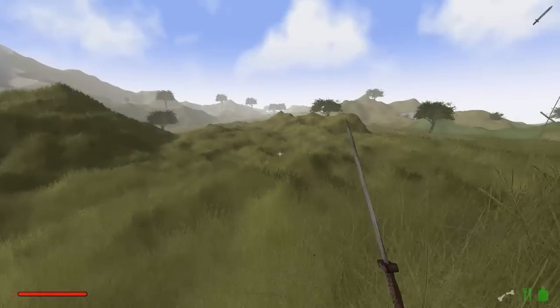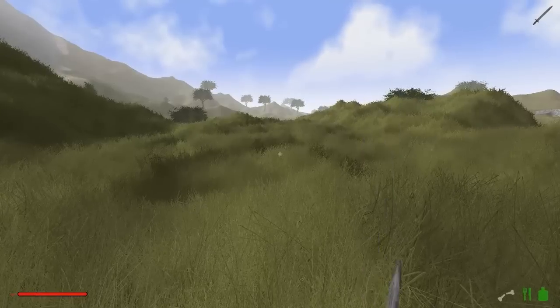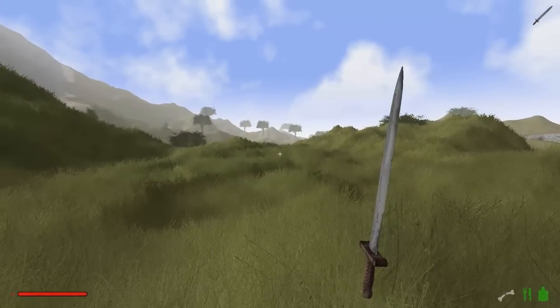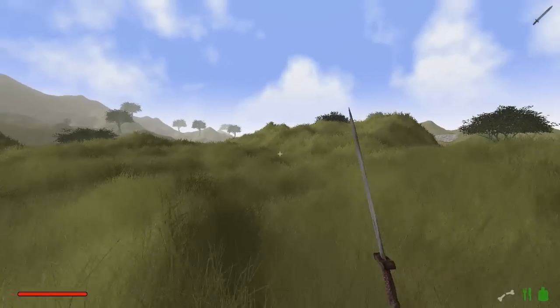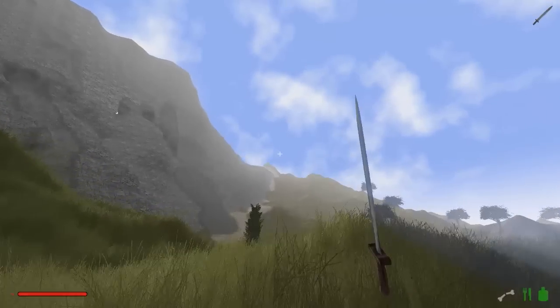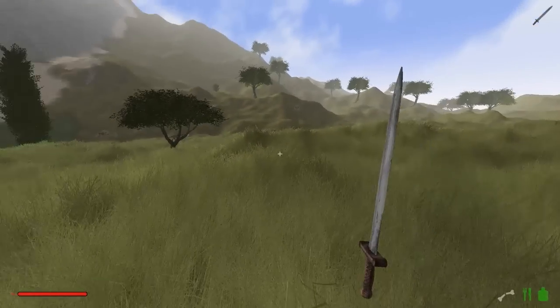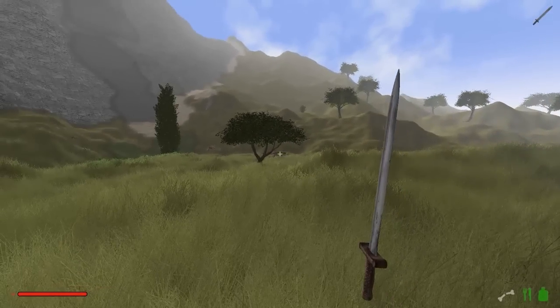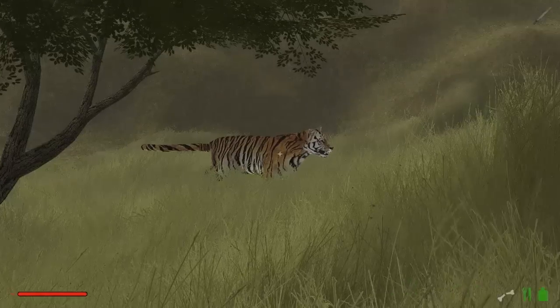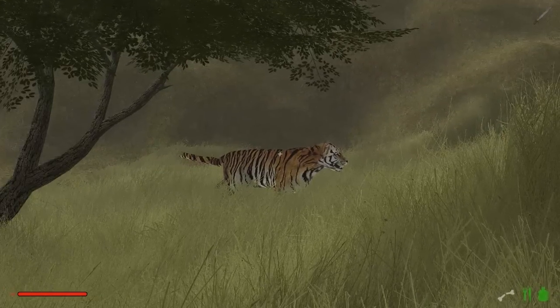Schaut mal, das ist der neue große Berg. Ich würde sagen, wir gehen einfach in die Richtung, wo ich diesen ganzen Berg angefügt habe - das ist ein Riesenmassiv geworden. Da hinten ist schon ein Tiger - das ist tatsächlich ein Tiger, hier ganz in unserer Nähe schon. Das hatte ich euch auch schon beschrieben. Ich könnte mir vorstellen, dass er ziemlich gefährlich ist.